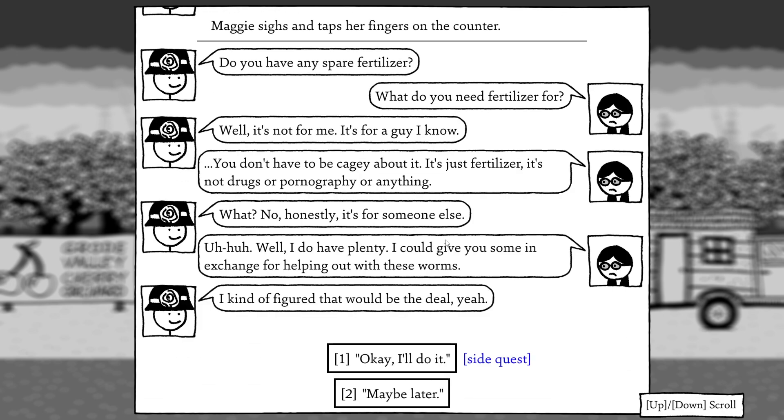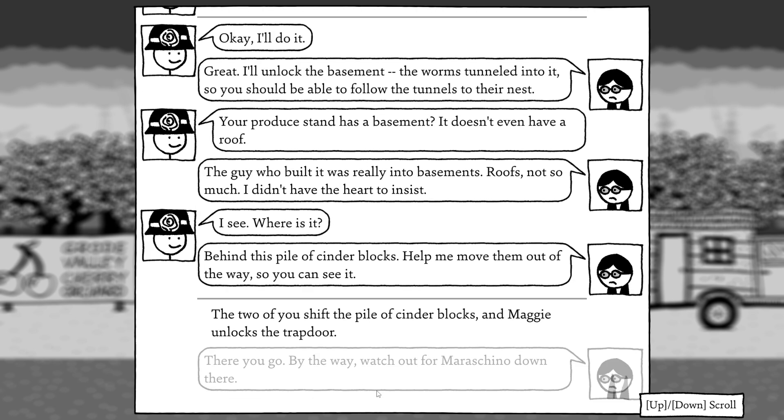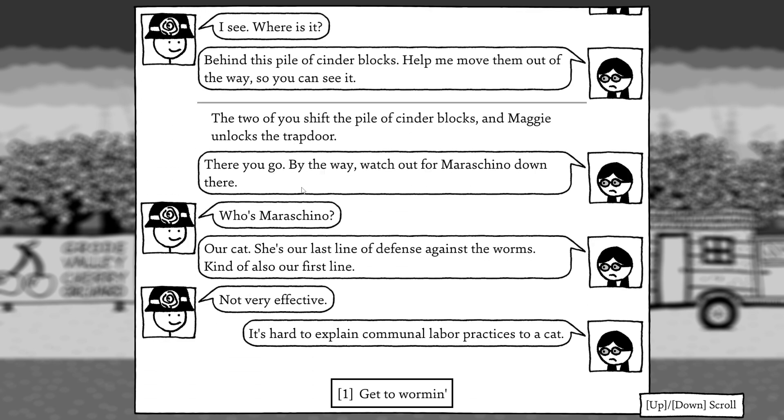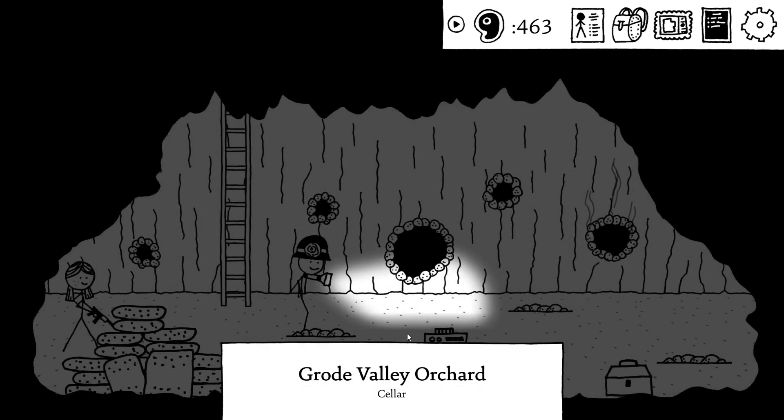Do you have any spare fertilizer? What do you need fertilizer for? It's not for me, it's for a guy I know. You don't have to be so cagey about it — it's just fertilizer. It's not drugs or pornography or anything. Well, I do have plenty. I'll give you some in exchange to help me out with these worms. Kind of figured that would be the deal. I'll unlock the basement — the worms settled into it, you should be able to follow the tunnels of their nests. Your produce stand has a basement? It doesn't even have a roof. The guy who built it was really into basements. Roofs? Not so much. Watch out for the Maraschino down there — it's the last line of defense against the worm.